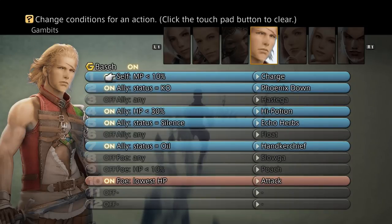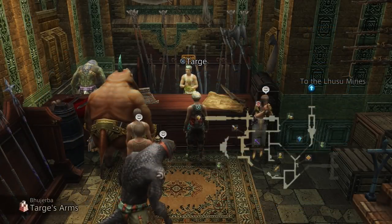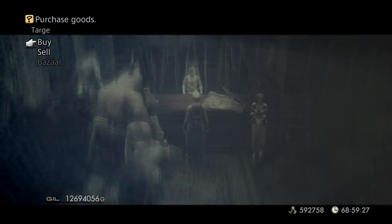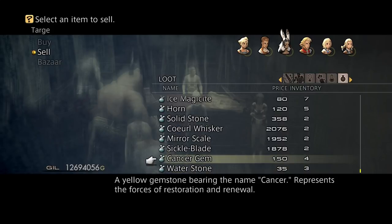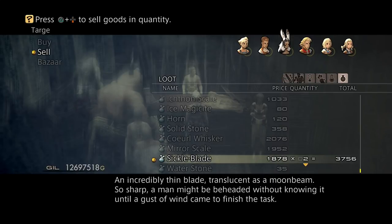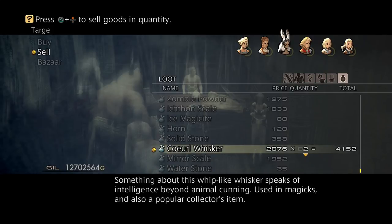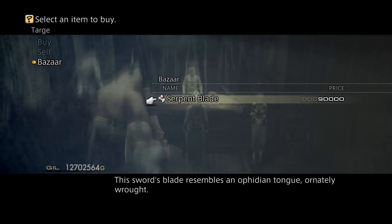So I'm going to head over to a Bazaar now, and we should have everything we need to craft our powerful Mesa weapon. Once you've got to any vendor — it doesn't matter which one — you're going to sell those items that we've just collected. Go on to loot; we're going to sell the Cancer Gem, you only need to sell three of them. Sickle Blade, two. And the Coil Whisker, also two of course. Then new Bazaar goods become available and it says Serpent Blade, it's 90,000 gil. I think we can manage that with my 12 million. If you need any gil, please do check out my gil farming video — you'll be able to make millions very, very quickly.